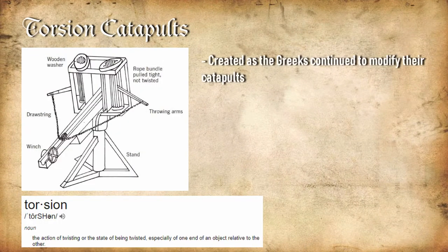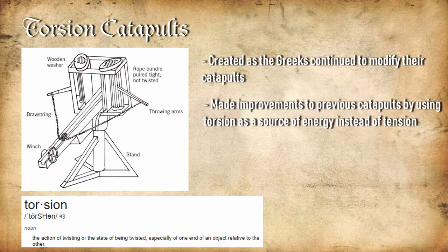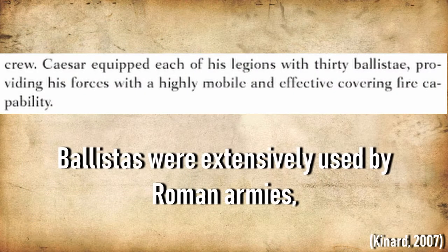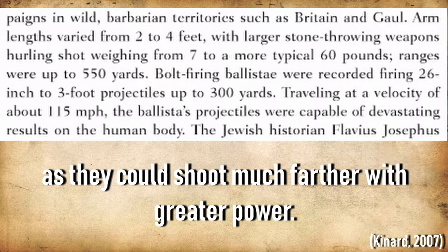As the Greeks continued to modify their catapult creations, torsion catapults would surface, making improvements to overall power and range. Evidently, the ballista — basically a slanted giant crossbow on a wooden tripod — would lay its claim amongst Roman armies, setting the standard for effective catapults.